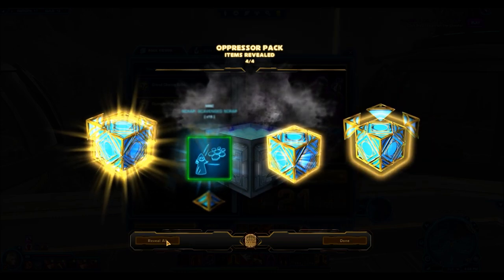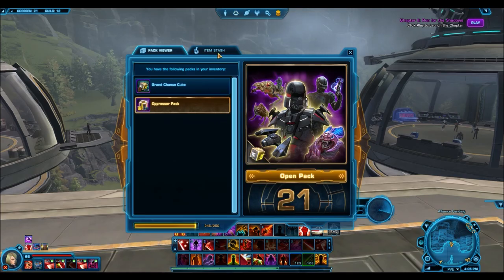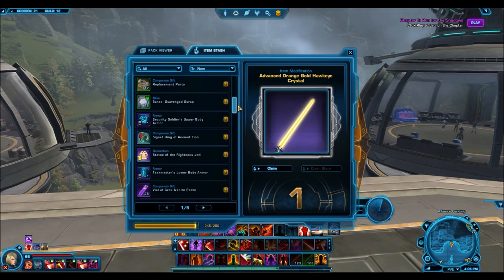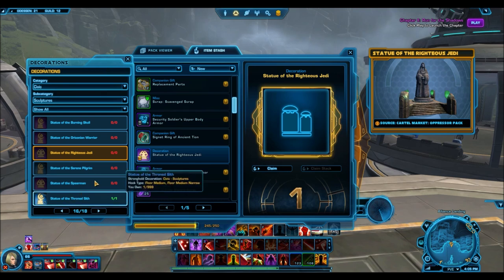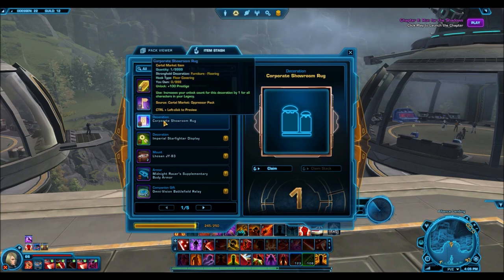The Imperial Starfighter display and another bronze. This one's going to be gold — the Statue of the Righteous Jedi, a gold decoration. I'm going to jump into my item stash and check what this item looks like, because I always say I'm going to do that at the end of the video and then I never actually do it. Looking at the Statue of the Righteous Jedi — it looks pretty nice, kind of like a shrine type thing where maybe you could go meditate if you were a Jedi. Not too shabby. It would probably work better in a Republic Stronghold rather than an Empire one. I'm actually thinking about maybe decorating a Stronghold, so some of these decorations might come in handy.